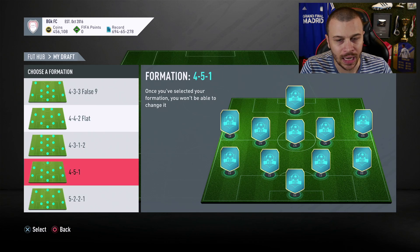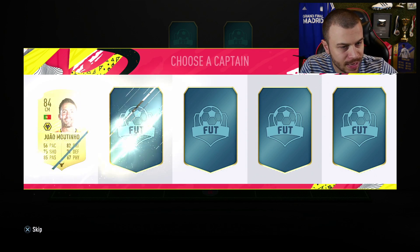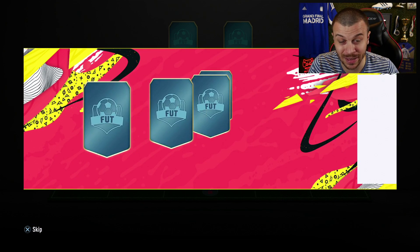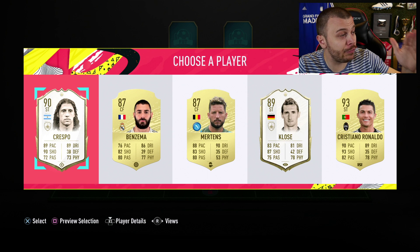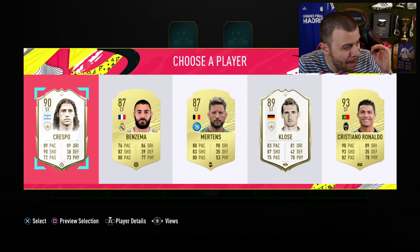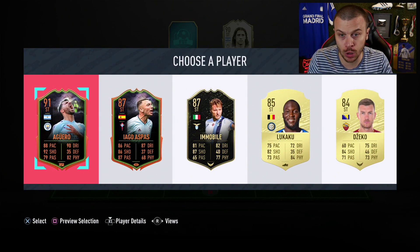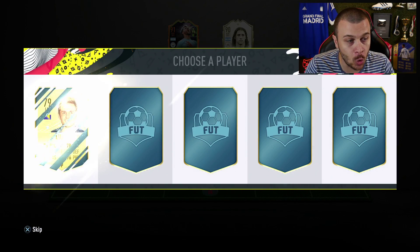The formation I'm going with is the 4-4-2 flat. Our captain is Luis Figo - not a Prime icon, but he's the best one available. Then Crespo 90-rated shows up - I checked his card on futbin.com and his stats are absolutely incredible: 89 pace, incredible dribbling. I'm going with Crespo 90-rated. And then Aguero 91 - welcome! So far so good, we've got two incredible icons.